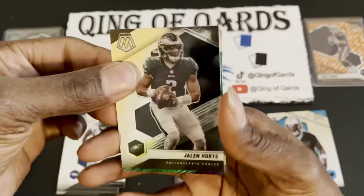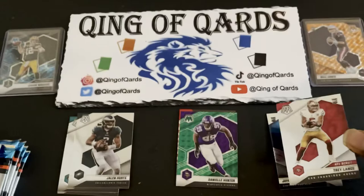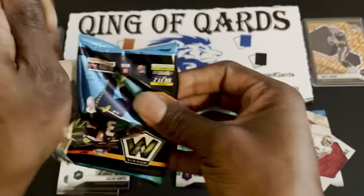Pack two: starting off with Melvin Gordon, Jalen Hurts, and we got a green Mosaic of Danielle Hunter — people always call him Daniel, but the man's name is Danielle Hunter. Finishing off with a Trey Lance NFL Debut. Definitely take that — nice pack.